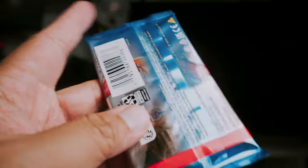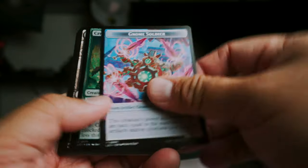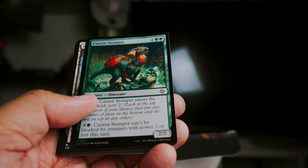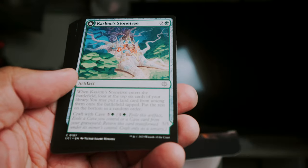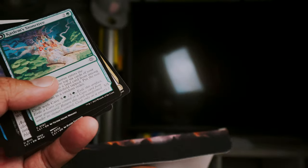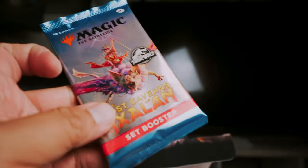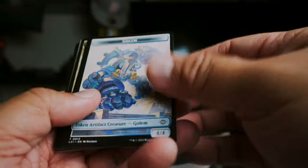So far nothing too crazy, we got one mythic in the first few packs of this opening. We're trying to go a little quick here. Gnome Soldier token, Cavern Stomper, and then Restless Vents — it's a rare. Right into commons. When you get these set boosters you're like, oh you can get more than one rare, you can get all these cool things, but so far they don't feel that amazing yet. Hopefully they will change.